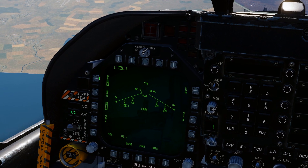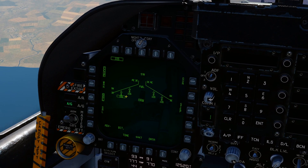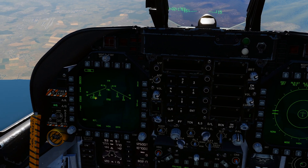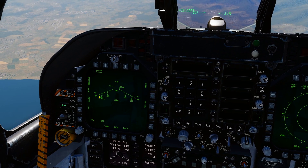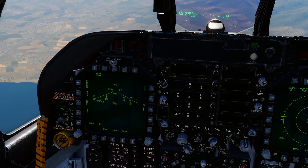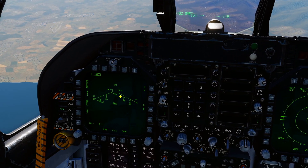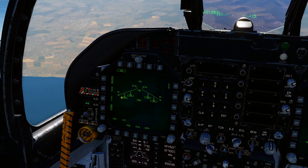You can go manual if you want, but just leave it on CCIP. The other option is single or salvo. Single will shoot one rocket every time you press weapon release. Remember: air-to-ground is weapon release, and air-to-air is your gun trigger. Single will fire one Zuni, rotate to the next station, and repeat each time you press weapon release.